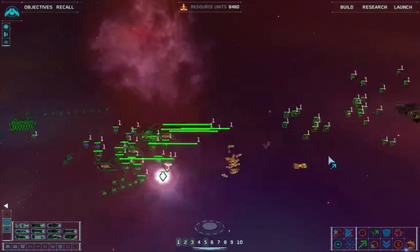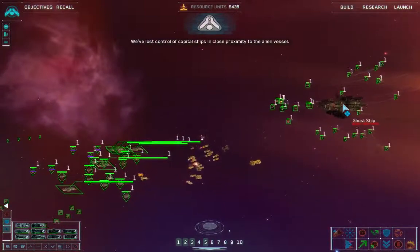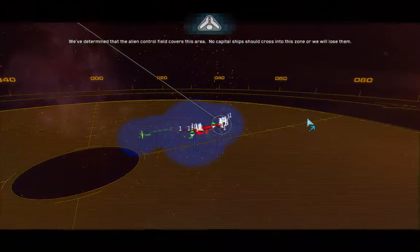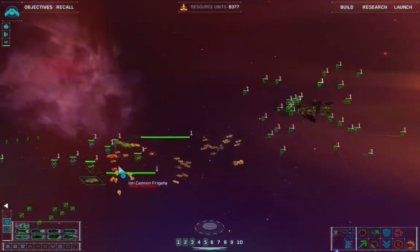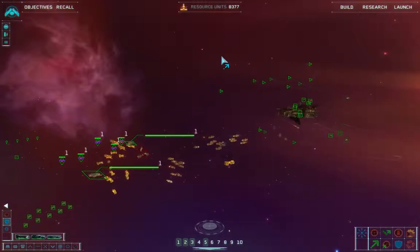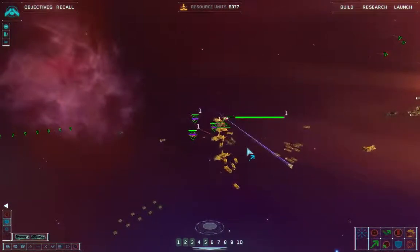We're losing control. We've lost control of capital ships in close proximity to the alien vessel — that's what I thought. We've determined that the alien control field covers this area. No capital ship should cross into this zone or we will lose them. Frigate under attack. Frigate lost. I knew that was going to happen.